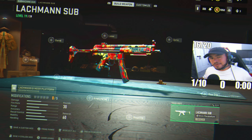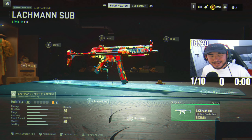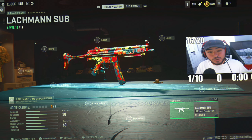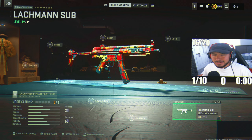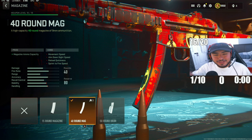The first weapon is the Lockman Sub — I feel like this is the best SMG in ranked play right now. It has the best mobility and damage range. Let's go into this loadout. For the first attachment, we've got the 40-round mag on this MP5 build.